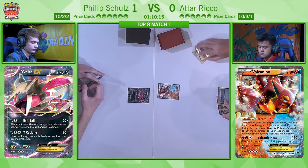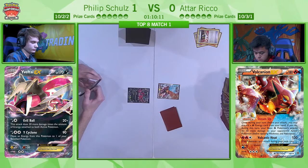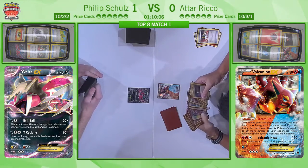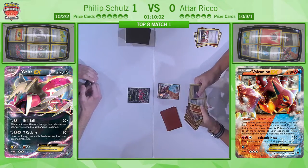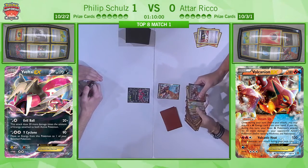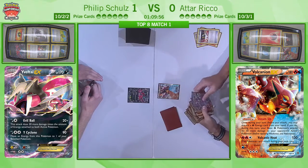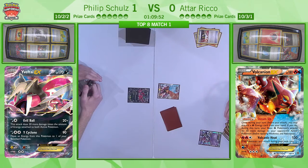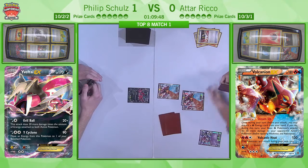He does have a Volcanion prized. Either way, he's going to be getting a couple more Volcanions and maybe even a second Shaman. He needs a better start than last time, but having that Ultra Ball turn one and being able to have that Shaman in hand means he's going to have a much, much easier time getting set up this game. It's safe to say that at least from Atar's side, we are not going to be seeing a repeat of the previous game.